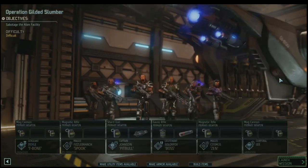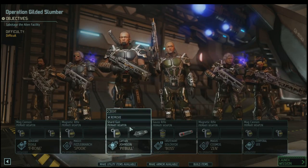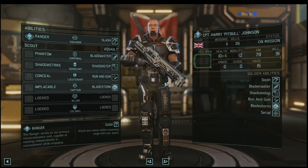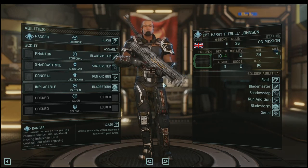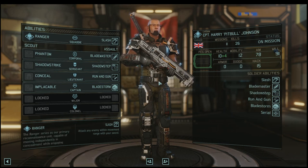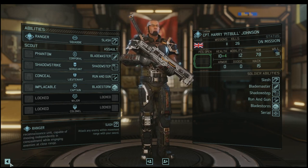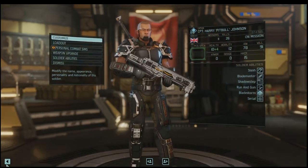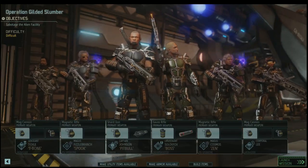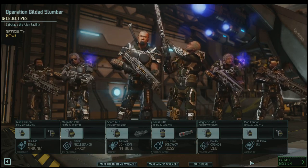We're going to go in there and try to bomb this alien facility — very difficult mission with lots of big, bad, powerful enemies. We do have a Ranger. Harry Johnson here is an assault guy — he's going to come out and hit people with the stick. Sometimes when taking out facilities it's nice to go in with some stealth, but we're just going to go in guns blazing. We have two Psy soldiers — we're going to go in and melt minds.